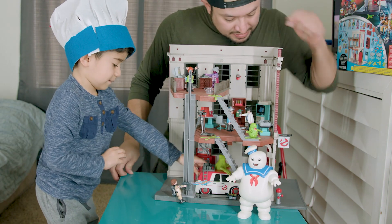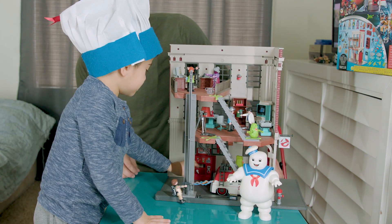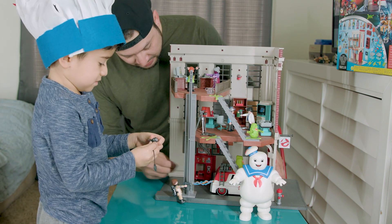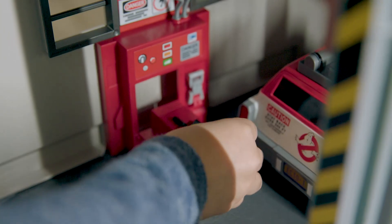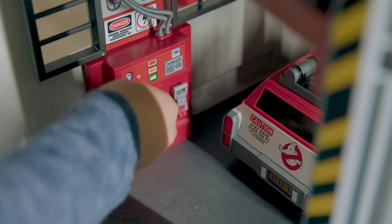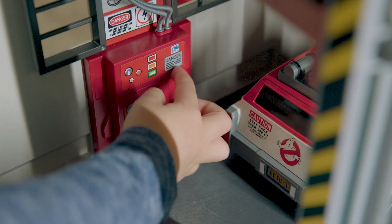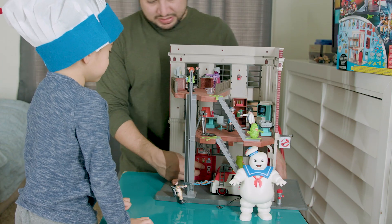So what do we got? We got the pizza up here. And we have the Ghost Trap — we gotta show them that. That's pretty cool. You can actually put it in there. You can actually transfer the ghost into the — what's this called again? It's where all the ghosts stay, and there's like a little lever. So when you shut it down, the ghosts come in.